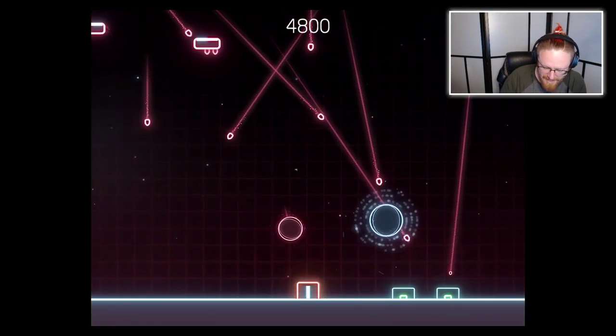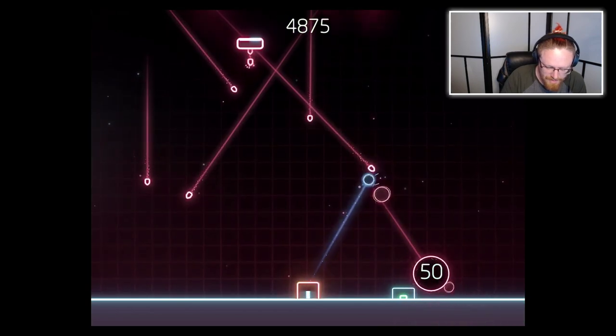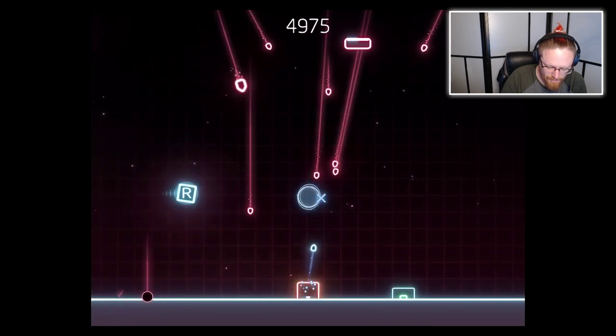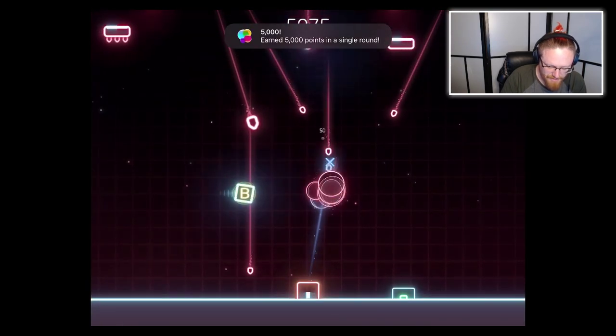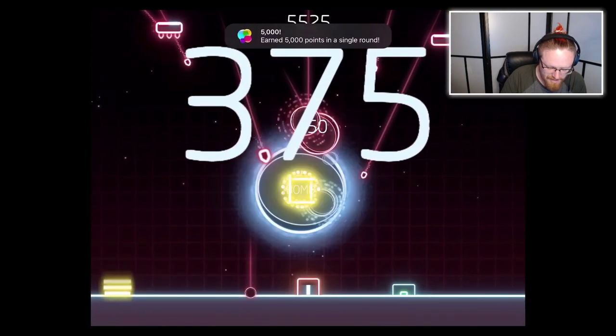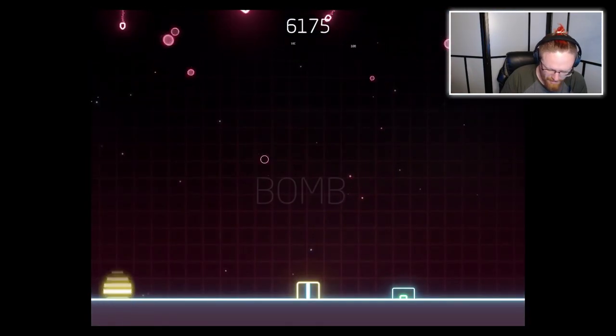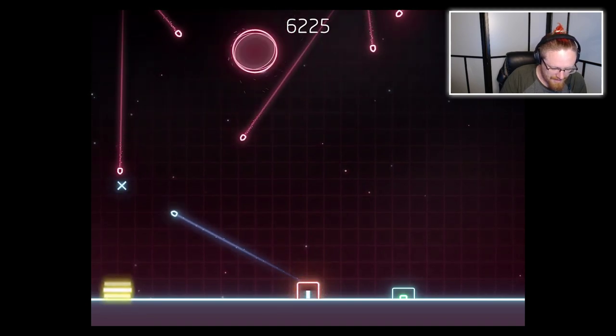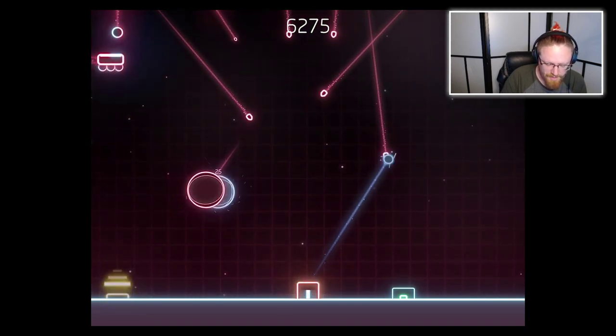There's a part of your brain that kind of does geometry really fast. Doing actual arithmetic takes a lot of mental resources and concentration. But your brain naturally does geometry very quickly — the part of your brain that was designed to figure out... Oh no! How to catch the next branch when you're swinging from tree to tree.